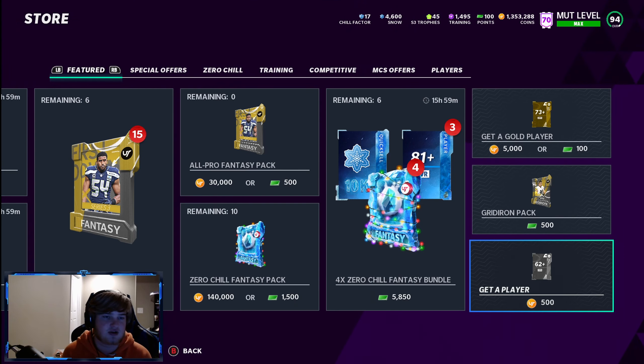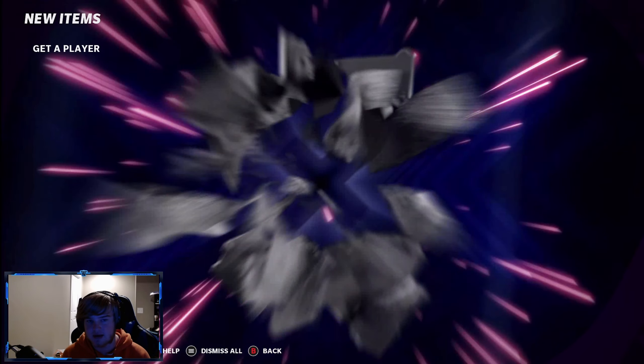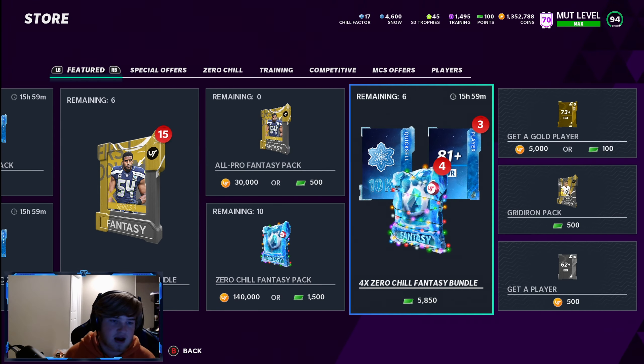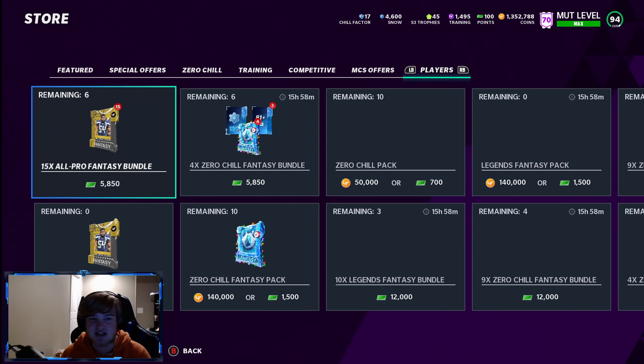Let's open one and see — we pull an 81 Hayden Hearst. That's 500 coins spent and we can sell him for a couple thousand. That's profit right there. You guys can just keep doing that — open these packs, sell them.